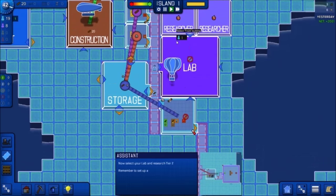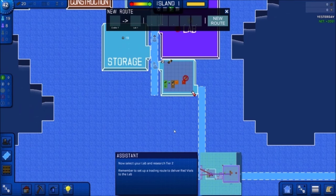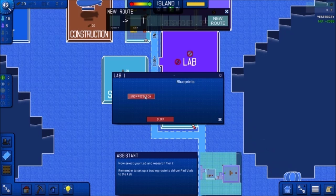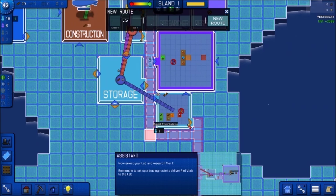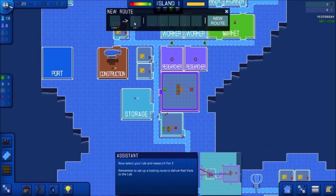Now select your lab and research tier two — but we don't have anything going there yet. Remember to set up a trading route to deliver red vials to the lab. So we want to go from here to here. We need a road connecting the output. Now it should work. No goods autofill possible — pick research, tier two. You have to select what you want to research first and then set up the delivery route. This is crazy. Crafter to lab — looks like the route is created.